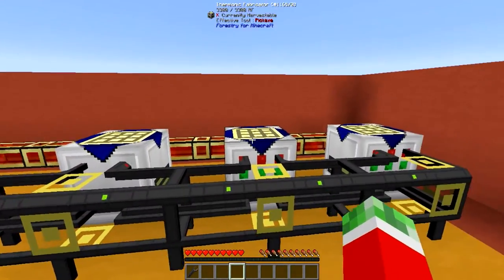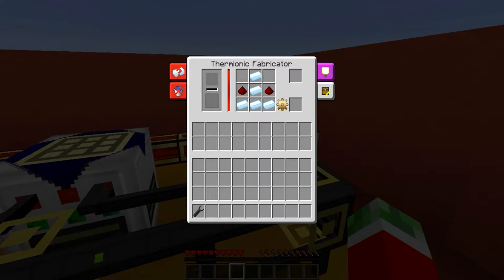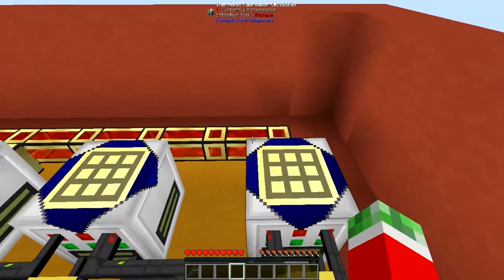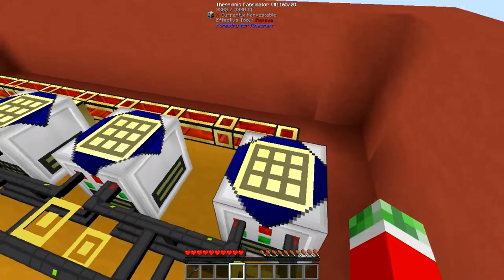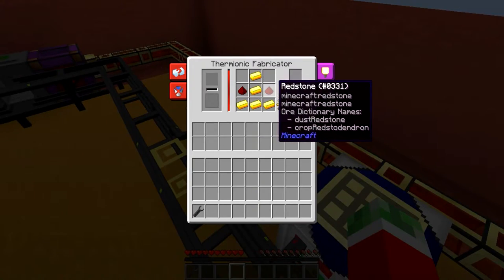So what I did is I got myself three thermionic fabricators: one set up for the golden electron tubes, one for the copper ones, and one for the tin ones. Sadly this is the only way I could figure out to actually set up the recipe — you cannot use one thermionic fabricator for multiple recipes, because if you want to auto craft it you need to have it configured.